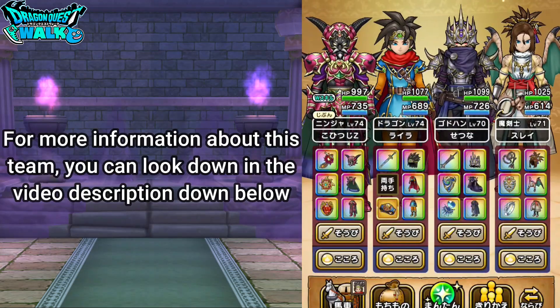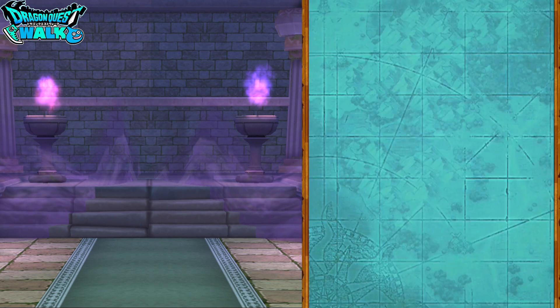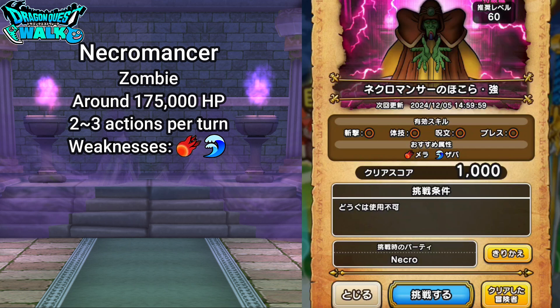If you want to know more about this team, check the video description below. Now looking at this Hokura for the necromancer — in the previous video I went over what it's weak to and what to expect in terms of status effects. You're going to deal with fear, illusion, and silence. The necromancer is a zombie-type enemy with around 175,000 HP and two to three actions per turn. Weakness is Mera and Zaba.